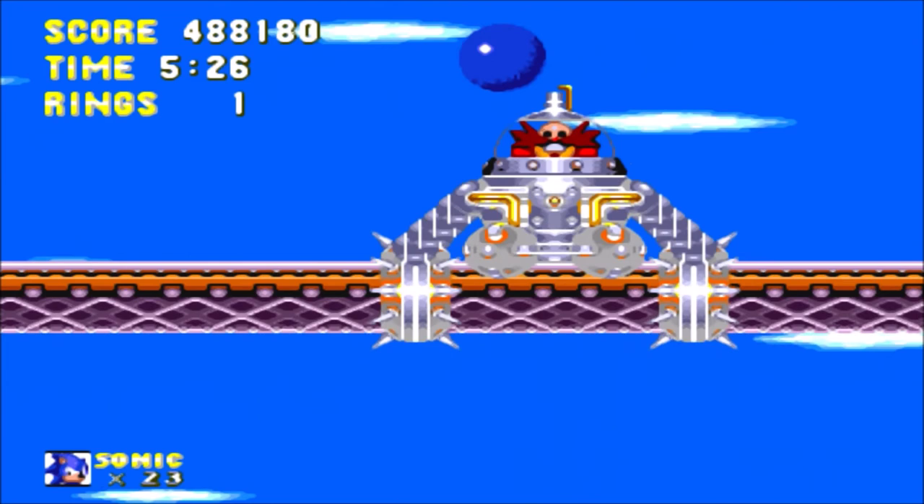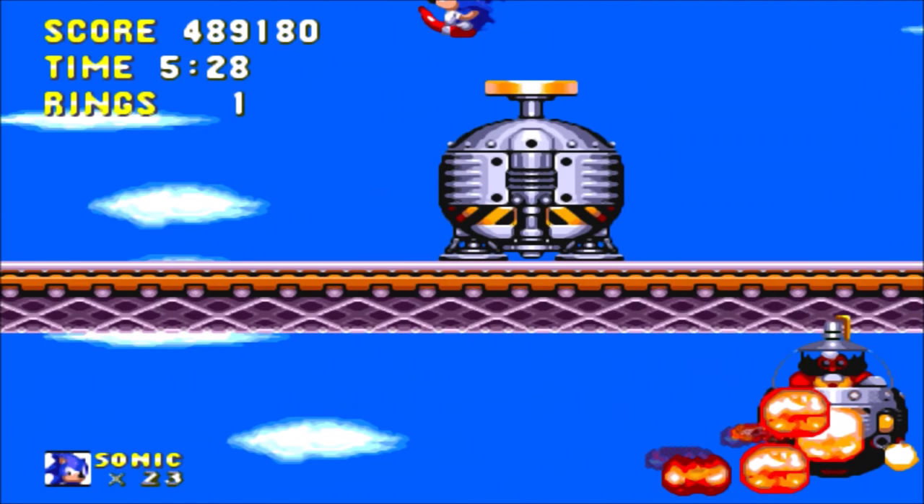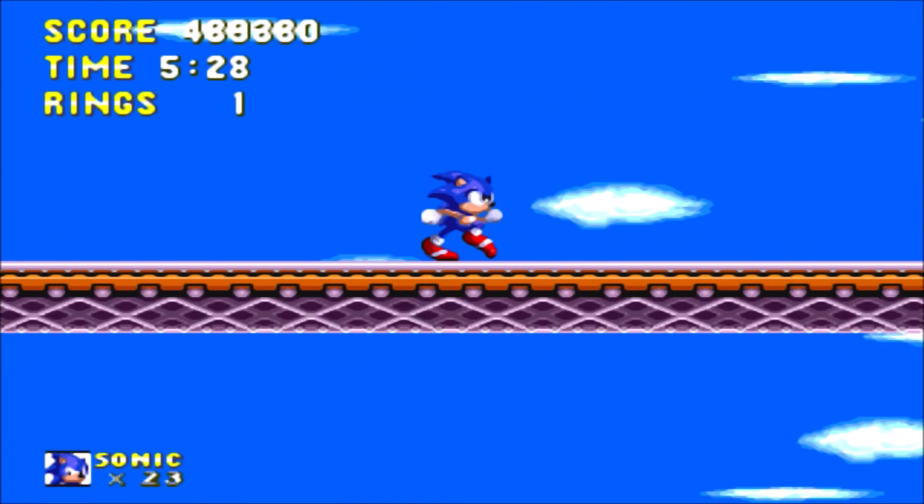I think I got a lucky hit in there using the insta-shield - not easy to tell. Also, I think Eggman is a bit off model there - his moustache is pointing downwards when he's not being hit. Anyway, we've gone through Flying Battery Zone. So in the next episode, we will head to Sandopolis Zone.